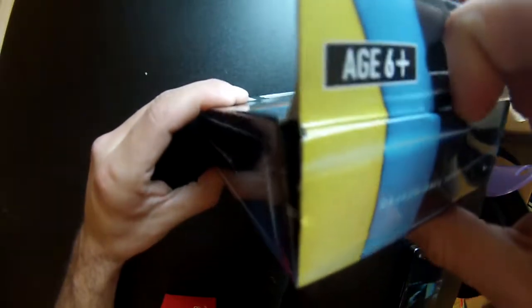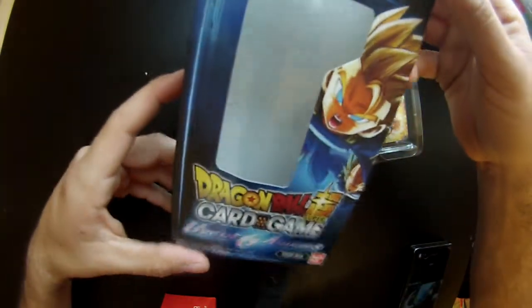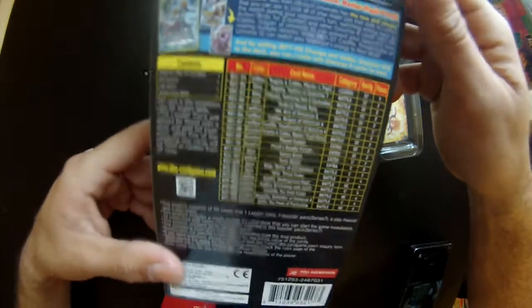Let's open this up. On future videos I will have a better Dragon Ball Super setup. Right now I'm just testing it and winging it because I really wanna get into this. Here's the box with Cabba on the front, and all the cards you get listed on the back.